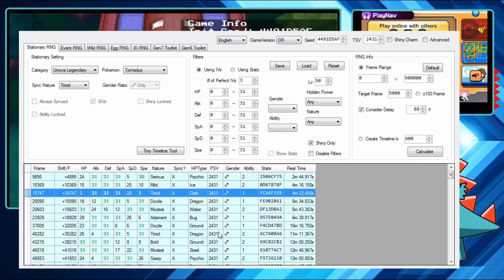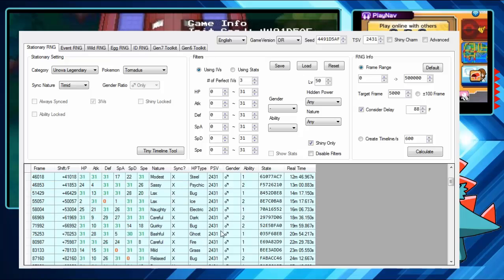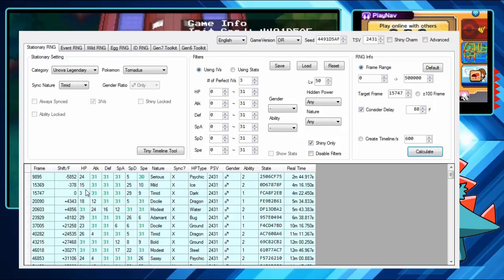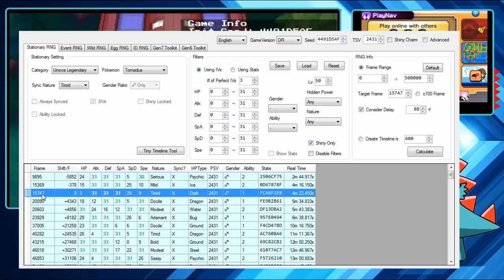There's actually a Timid one right here, so I wouldn't even need a sync — which could be nice, although I don't like the stats particularly well. So I'm going to target the Timid result I found. Right-click and hit 'Set as Target Frame,' then hit Calculate again to double-check. Keep in mind that 'Consider Delay' checked means the tool already accounts for frame advancements. If I uncheck it and recalculate, the result is 88 frames later — so you want Consider Delay checked. I'm waiting for frame 15747.